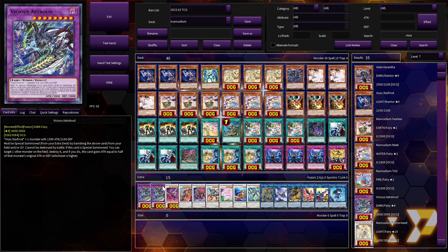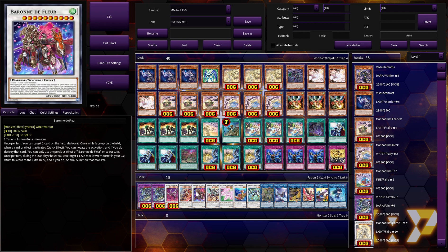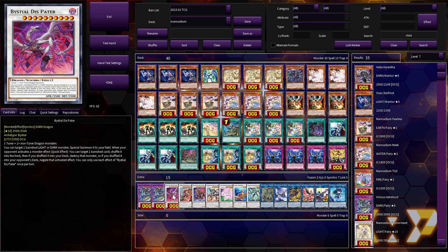Two copies of Astraload — it can be special summoned from your extra deck by banishing listed cards from your field or graveyard, can't be destroyed by battle, and when special summoned you target another monster on the field and pop it. If you do destroy it, you gain attack equal to that monster's original attack or defense, whichever is higher. It's a great extender, especially when coupled with Cross-Sheep. We're also on Dissipator. You mostly go into it off of Astraload with Axel Dragon — that's pretty much the only consistent way to make it, since the only other dragon is Savage.